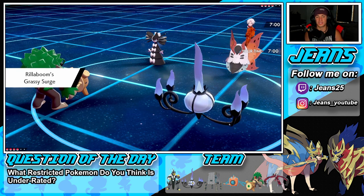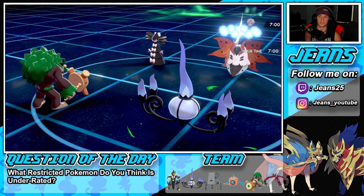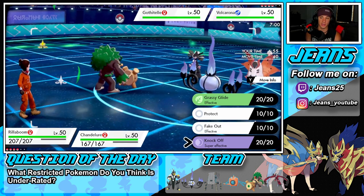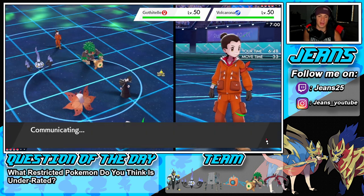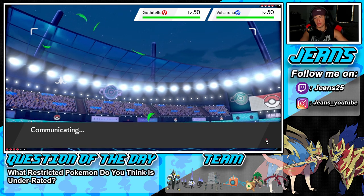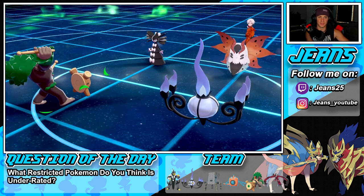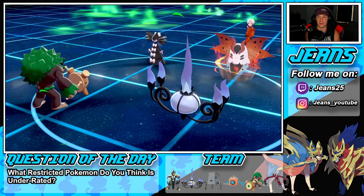He ends up going Gothitelle and Volcarona — I'm really cool with that. I'm going to Fake Out onto Gothitelle and drop a Shadow Ball into it as well. Fake Out on Gothitelle connects and it's not Inner Focus, so Volcarona gets a Quiver Dance up and its stats are boosted like crazy. Shadow Ball comes out and picks up the KO on Gothitelle, but Volcarona has a huge Quiver Dance.